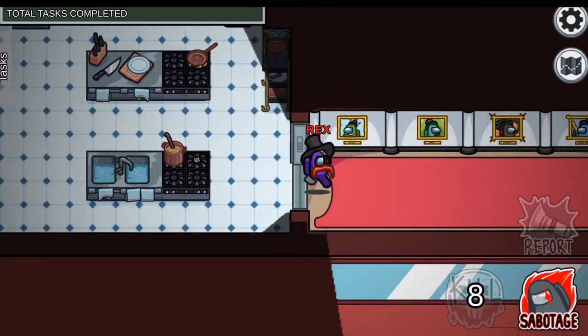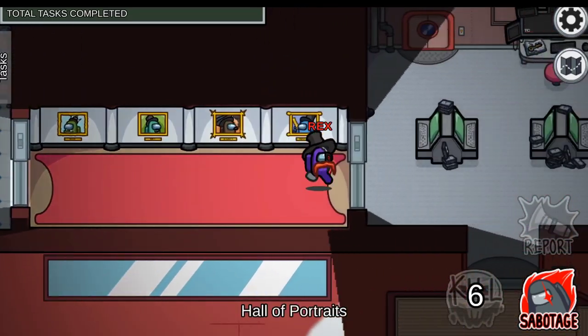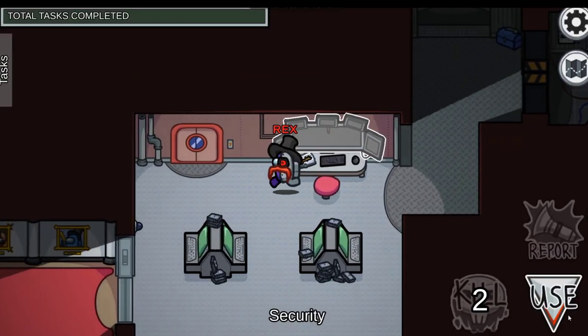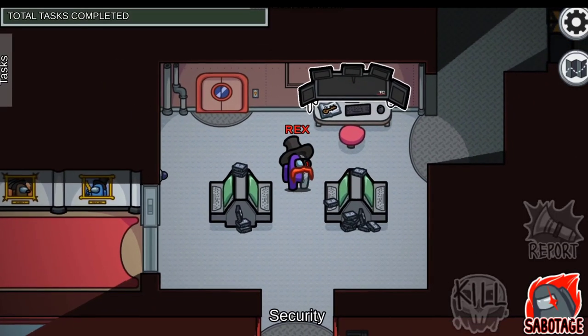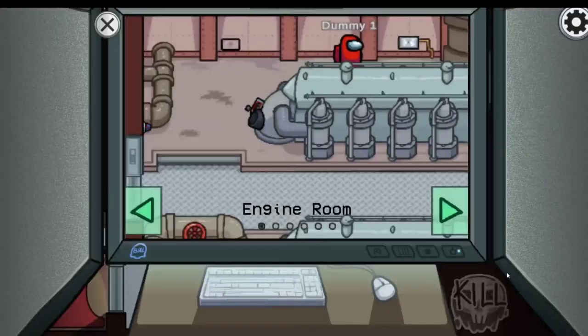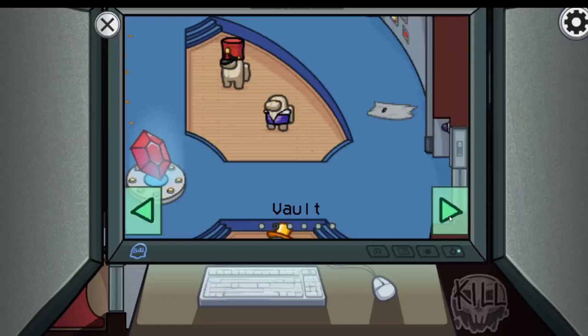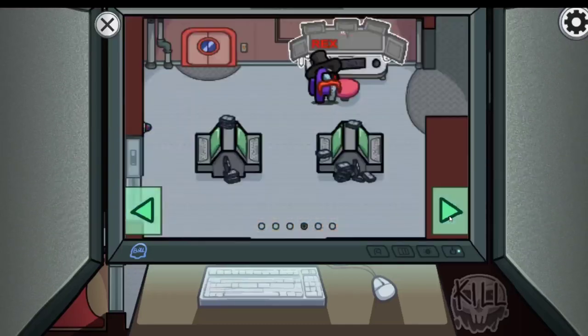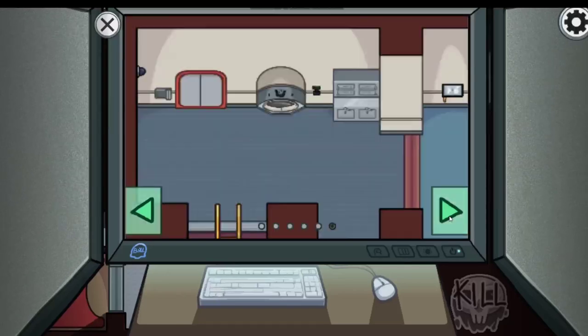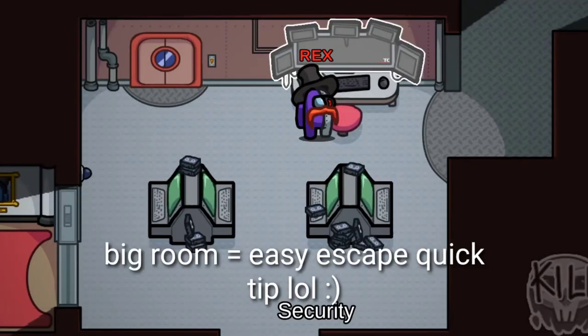The airship security is the same as Polis — there are no vents nearby and also the doors cannot be sabotaged, even though sometimes the doors can get sabotaged but you can get out of it by using your ID. The camera system in the airship is similar to Polis; we can change camera screen which is not good as I said earlier, but the security room is much bigger than any other rooms in my opinion.